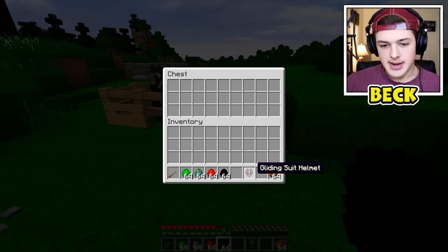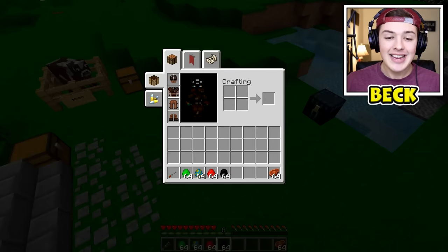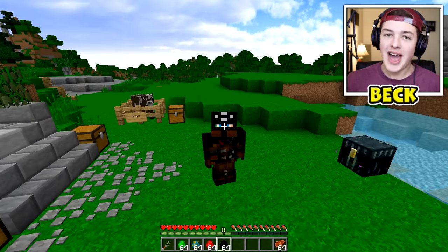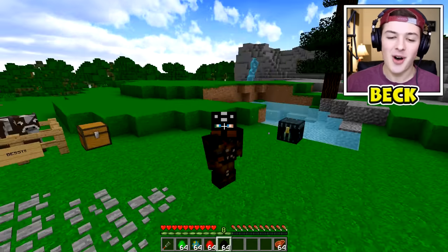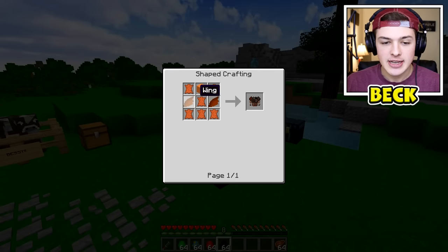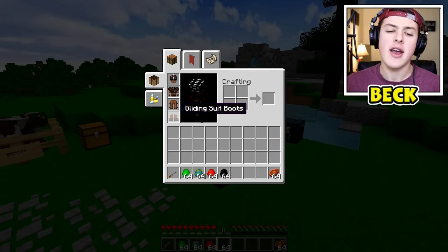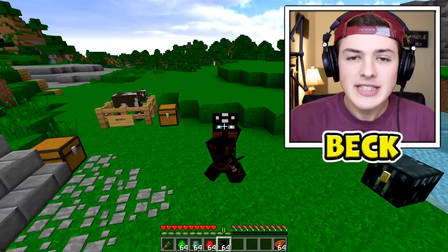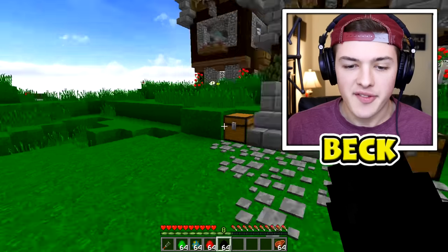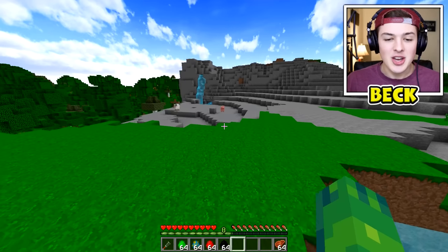Also, if you didn't see at the beginning of the video, I actually have a full gliding suit on so that I can fly with my dragons that I'm gonna be taming today and then fighting some awesome mobs with. If you're curious, you craft it — you gotta get some wings, some leather stuff, and a couple pieces of iron. It's a lot more iron and leather for the wings, but you're obviously gonna need the wings or else you're not gonna be able to fly.